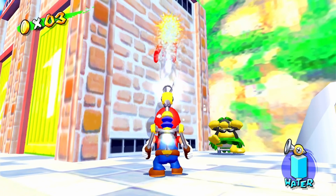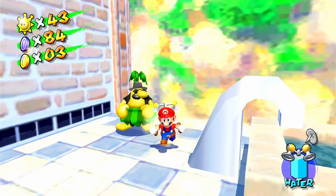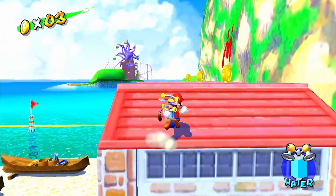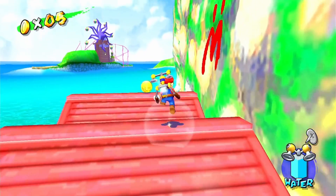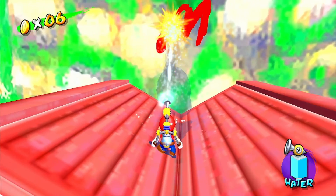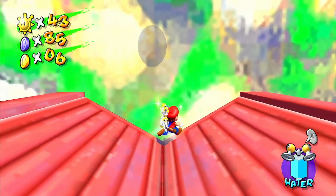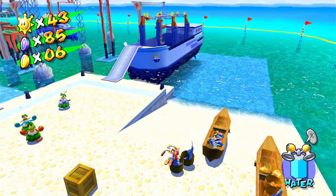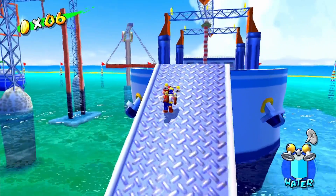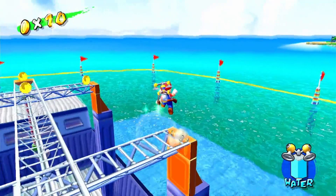Gotta get these blue coins. This guy right here — I'll show that off another time — but basically he gives you sunglasses, and in case the labels are a little too bright, it gives it a nice dim effect. It doesn't really change gameplay but it is nice for aesthetic reasons.